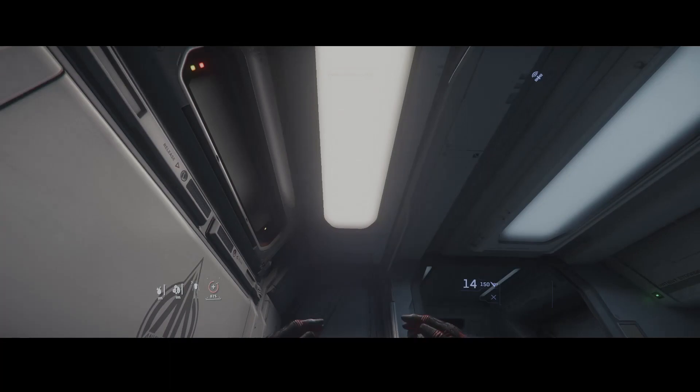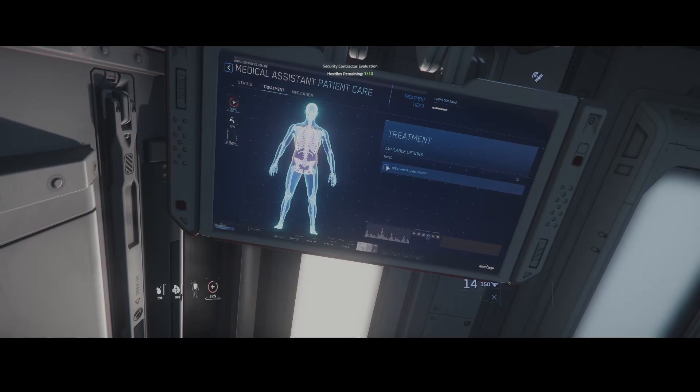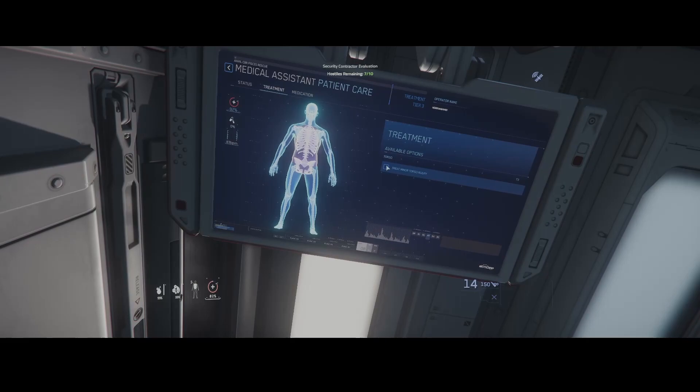To use a med bed hold F and click lie down. When the screen folds out click on medical care. Go to the treatment tab and here you can check the boxes with your injuries on the right and then click the treatment button on the lower right.